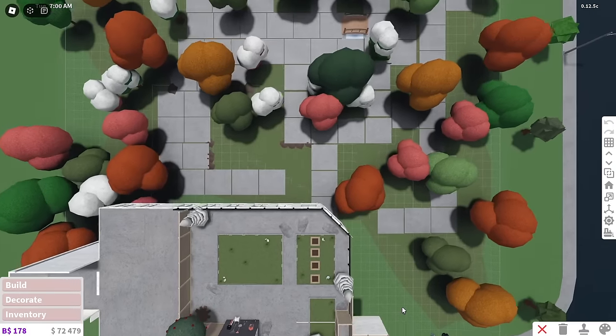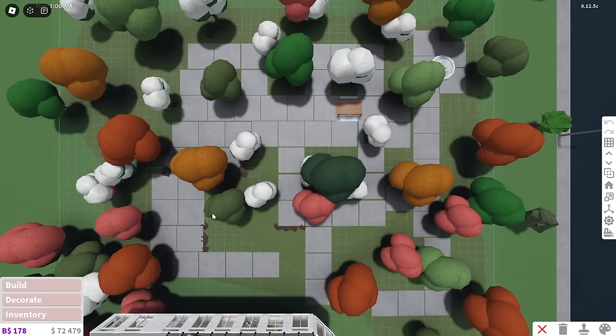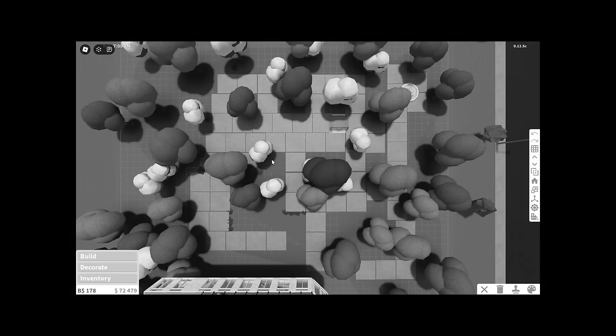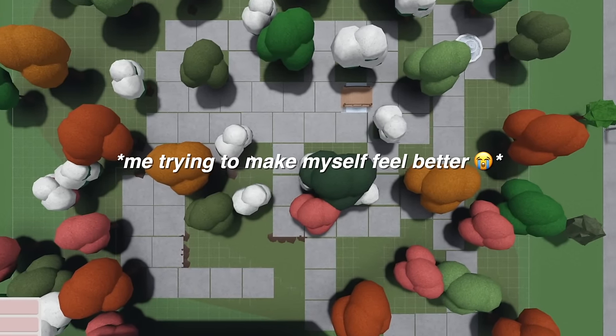This is a bird's eye view of my apartment and the whole entire 50 by 50 plot. I added this little area — I wanted to recreate Central Park from New York. That does not look like Central Park at all, but from the view from my apartment, it kind of works.